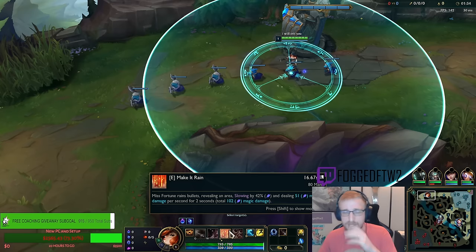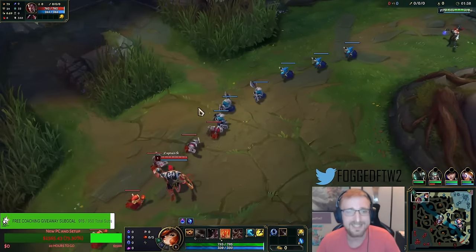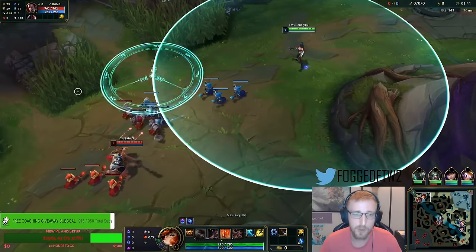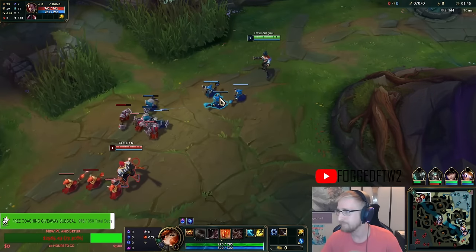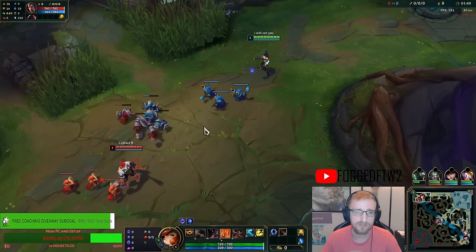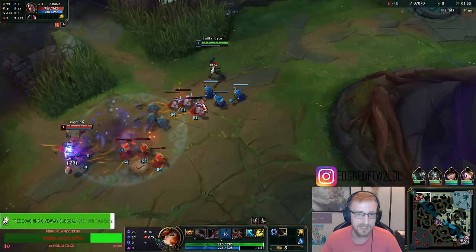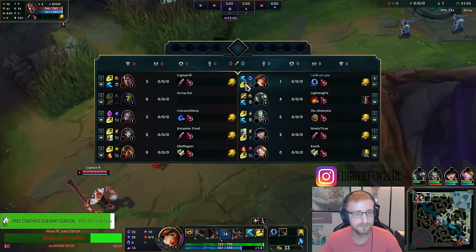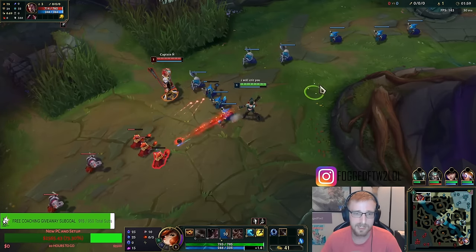The damage is very low, but it's tons of poke over time from like 1k range. What can a Darius really do? He has to just flash all-in on me, and that's basically his only counterplay for the matchup. He basically just flash all-ins. Otherwise, he does nothing.